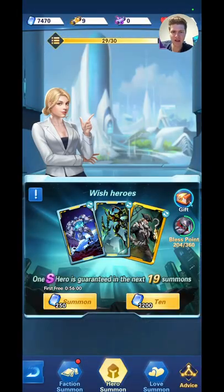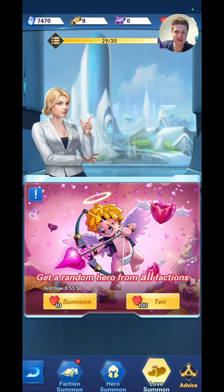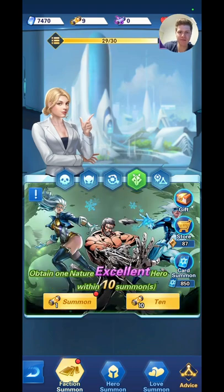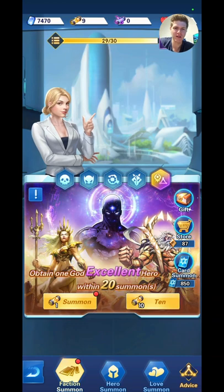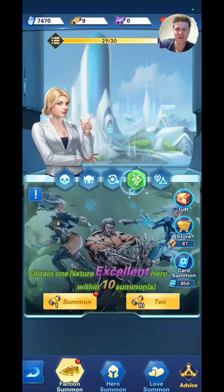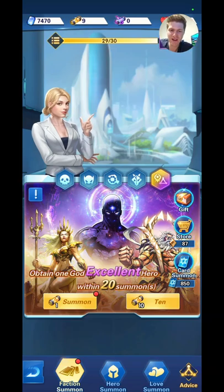Summoner Tower is what you want to be focusing on early. You just want to get as many scrolls as possible and get as many heroes as possible. The faction summoner is really handy — if you're focusing on nature, for example, you want to be getting all the nature ones. Those scrolls are a bit more expensive, but at higher levels you can even get the God Heroes. They get really expensive, so it depends on your budget — either focus on the main four, or if you've got big pockets, go for the God Heroes.